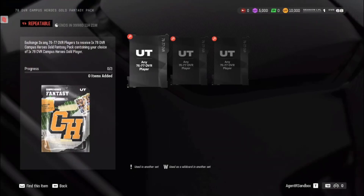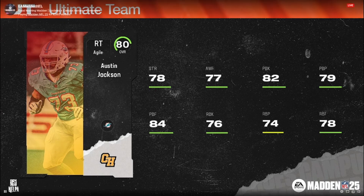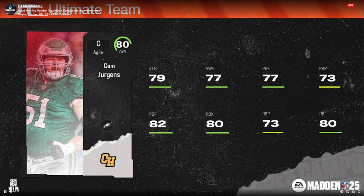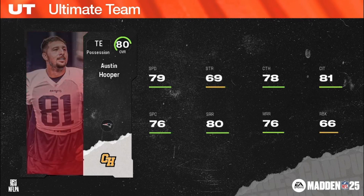Moving up to the 80 overalls. Austin Jackson, agile right tackle, 6'5", 315 pounds for the Dolphins — 2020 first round pick out of USC. Cam Jurgens out of Nebraska, agile center, 6'3", 303, Eagles chems. NFL lore says he was handpicked by Jason Kelce in 2022 — Eagles fans are going to see him get that starting role this year. Austin Hooper, possession tight end, 6'4", 254, Patriots/Raiders/Titans/Browns/Falcons chems, drafted in the third round out of Stanford in 2016.